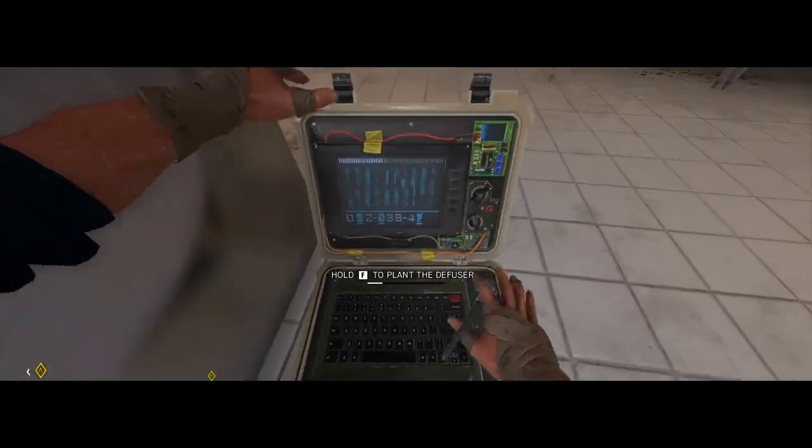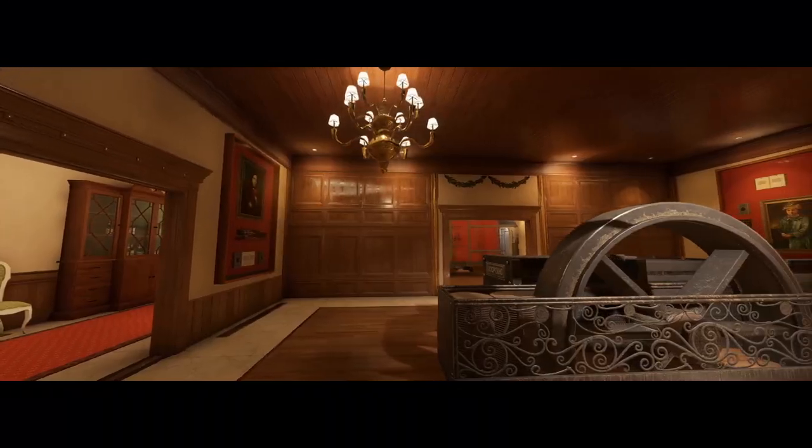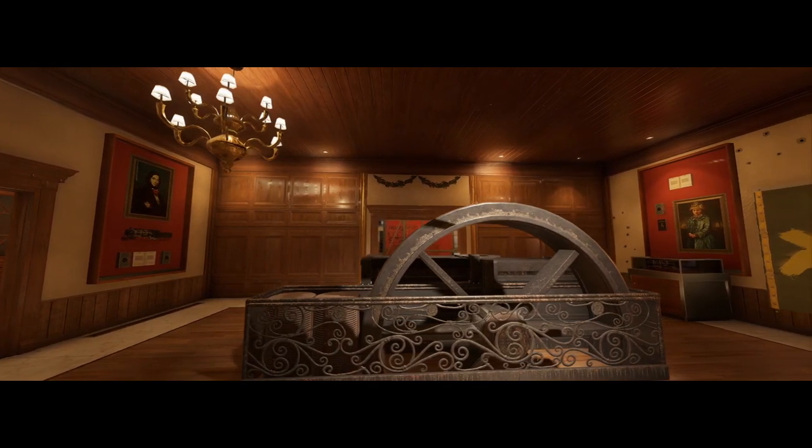Your end objective in this strategy is going to be opening the west wall into kitchen cooking and planting behind the counter. There is going to be a lot of vertical play in this strategy, so let's take a look at how to prepare the map for this push.